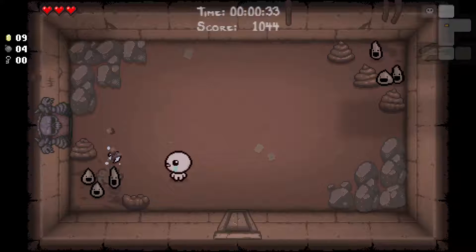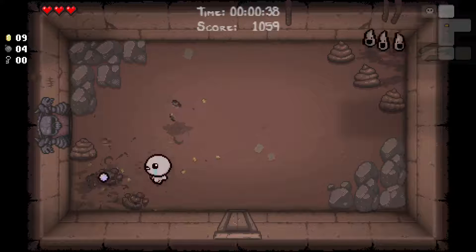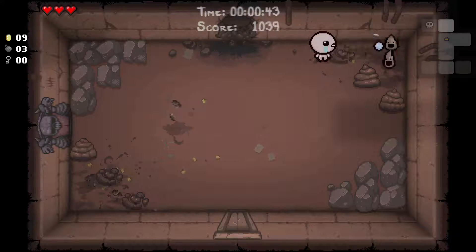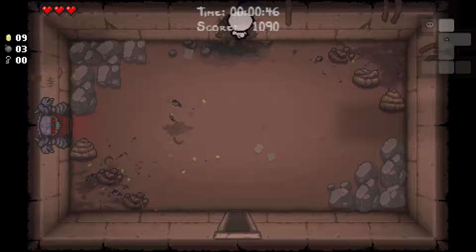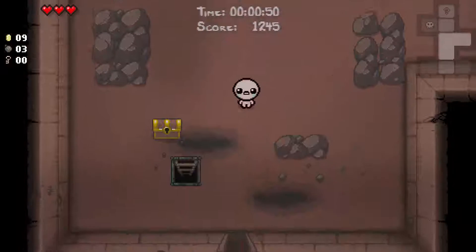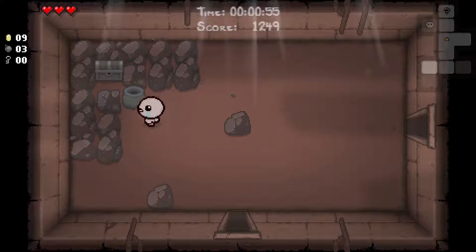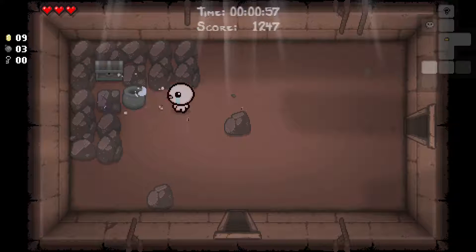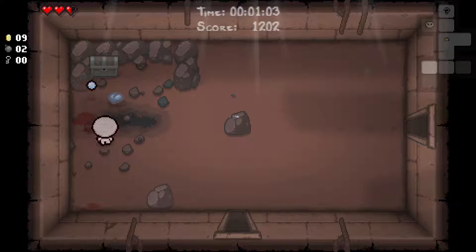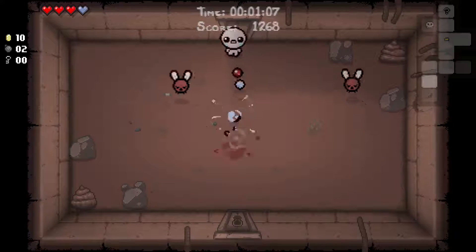Got a lot of bombs. I'd love to get some keys to get in that golden chest, but for now have to wait on that. I was hoping to get some soul hearts from that tinted rock. What that golden chest came from is a tinted rock — a rock that's a little different color than the rest, and it also has an X on it. You can see it's a little bluer. It dropped spiders — sometimes it can drop money, but it also gives us enemies sometimes.